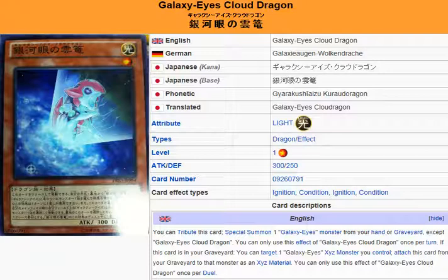So it's another way to get Galaxy Eyes Photon Dragon onto the field — unless they make more Galaxy Eyes monsters that can go into the main deck, which they haven't shown to be in this booster pack.